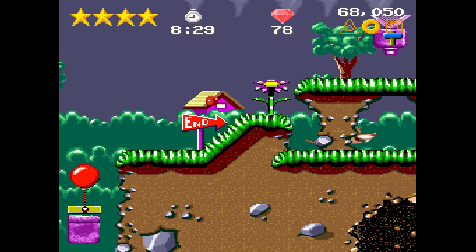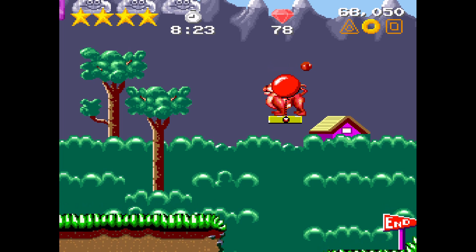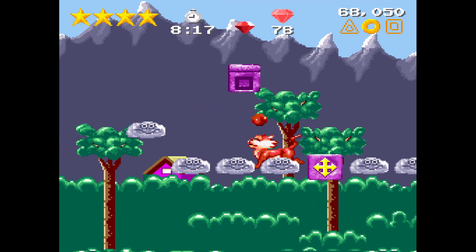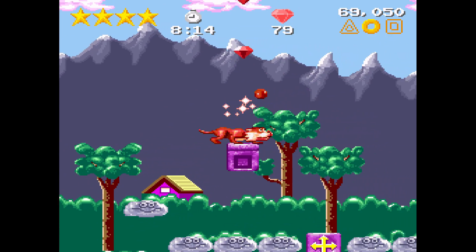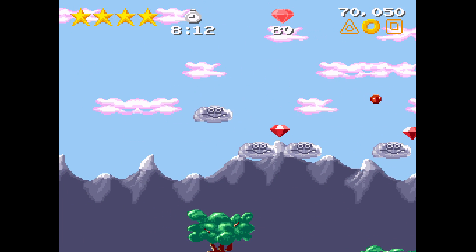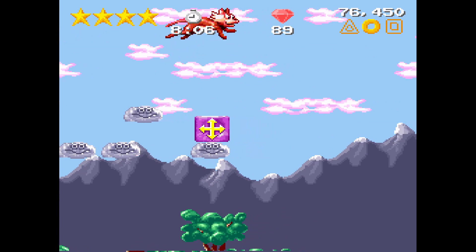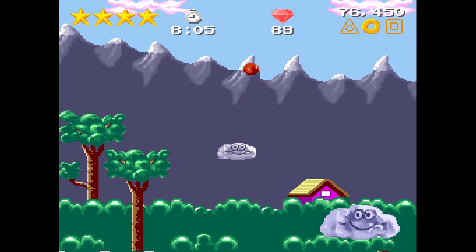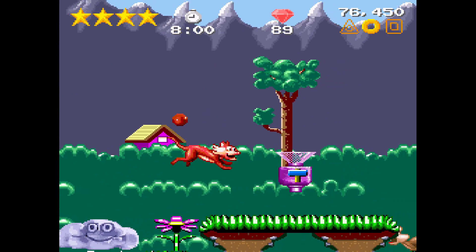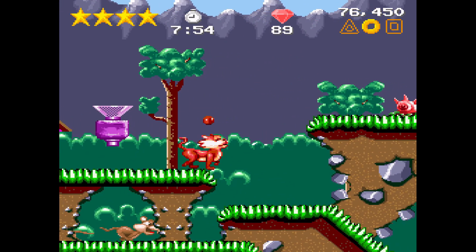Look, the red one turns you into a kitty cat. The mouse or rat, whatever you want to call it, can run really fast and also break certain doors. The cat can climb trees, which is pretty cool, and can swipe enemies. I think there are five animals in total.